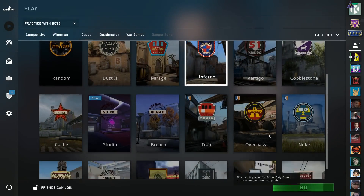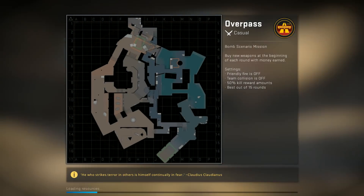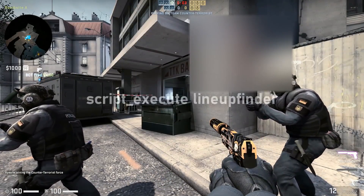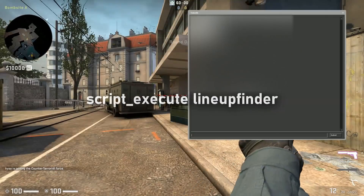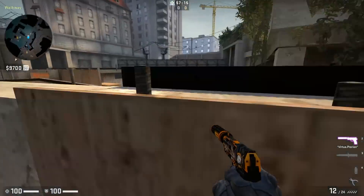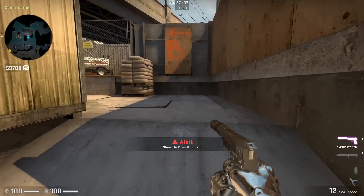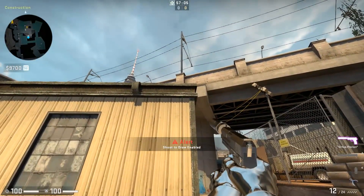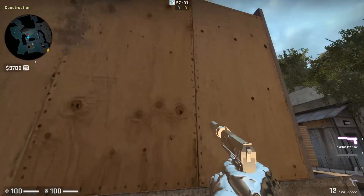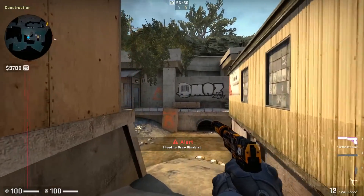In this example, I'll be loading up a practice server on Overpass and trying to find a construction smoke from CT spawn. After spawning in the server, the first step to run this script is to submit the following line in your console. The menu will then be displayed, and you can resize the window appropriately. The first option in this script toggles shoot to draw, and when enabled, rebinds your left click giving you the ability to draw lines within the map and to define your target area. You can draw as many as you want, and the result is an area indicator that can be seen from any distance and through any object.